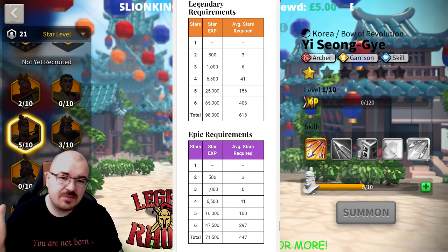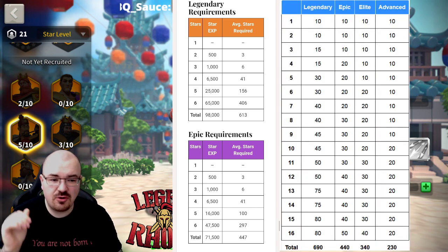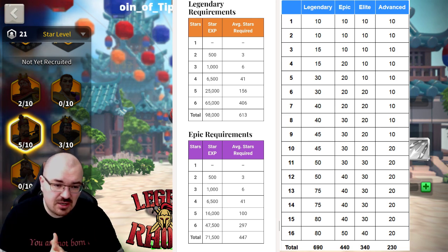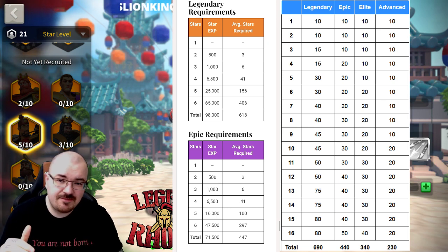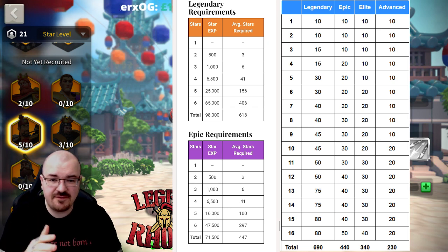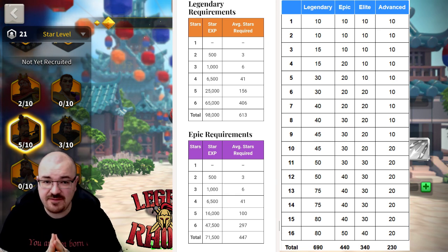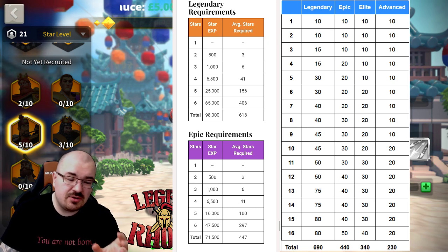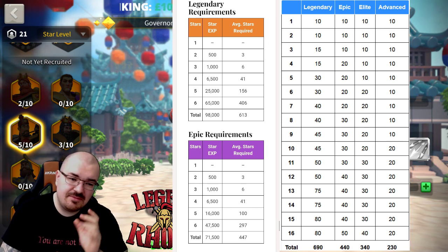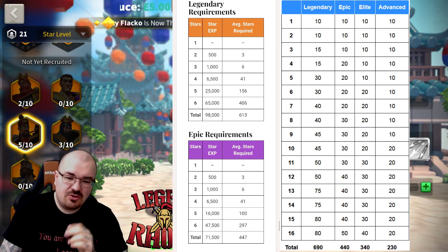You also need to know how expensive it is to upgrade legendary commanders in terms of stars and sculptures. The total amount of sculptures you need for your legendary commanders is 690, and for your epic commanders it's 440. The star cost is approximately 450 for legendary stars — that refers to the regular stars, not bundle or special stars.